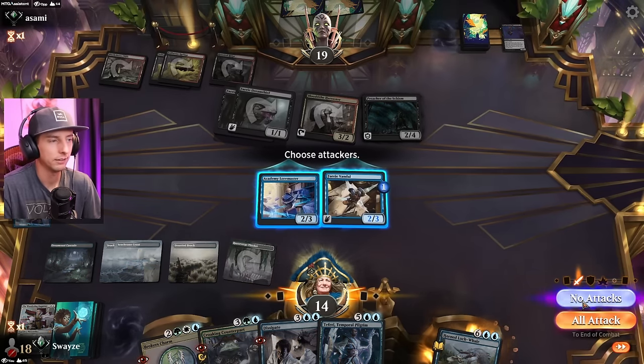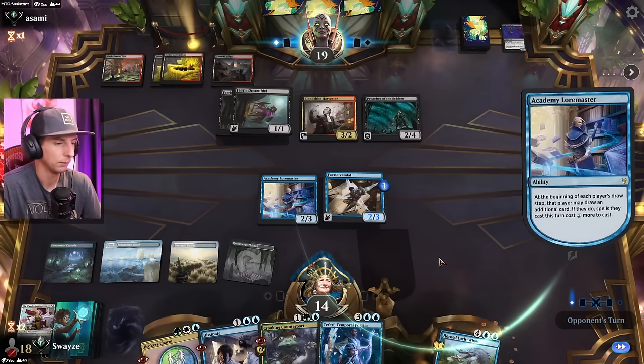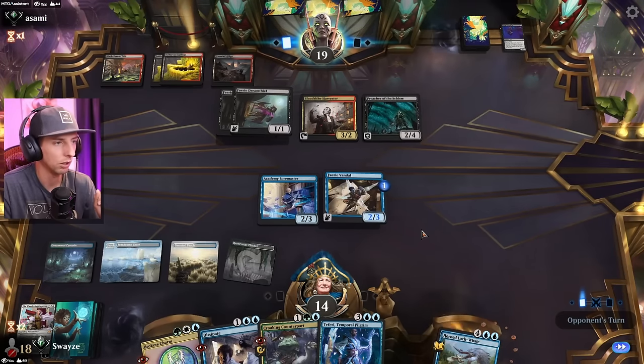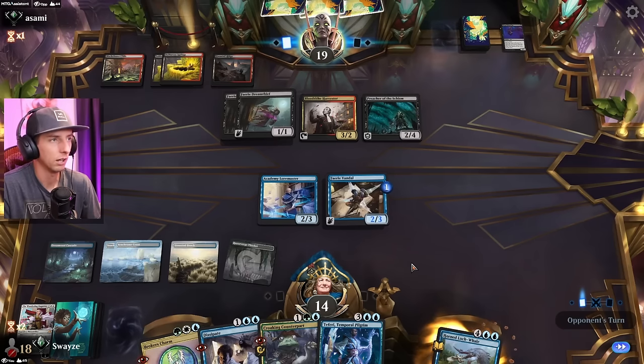We pass the turn back to the opponent here. We unlock all of our cards again — everything, for the most part, is pretty flash speed. We've got counters, we've got Broker's Charm. Either way, we can do some trickery here, because we can draw some extra cards to pump the Vandal up to a 3-4. Pretty exciting blocker there.